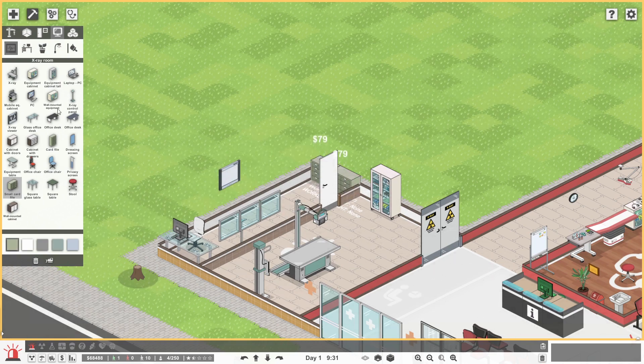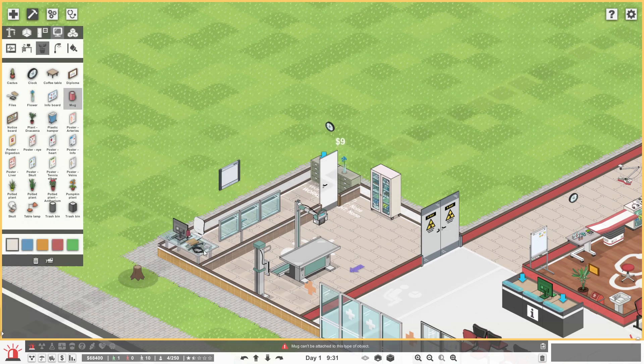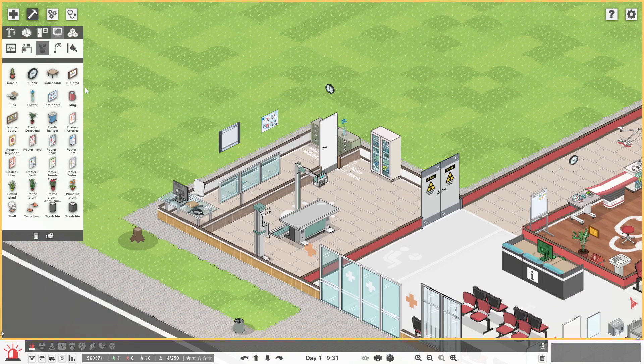There's something going on there. We'll grab some of this stuff, get some files on over there — looks good. We'll get a clock there, and a flower on there, so it's at least a pretty nice environment. We'll see if we can get a mug — no need for a mug. We'll get some info boards up there, anything radiology related maybe. Arteries, liver, skull, heart, post the tennis elbow, veins. I don't think they would x-ray for a tennis elbow — anyway, I'm not going to waste any more time on that.